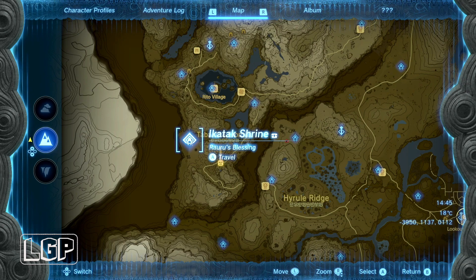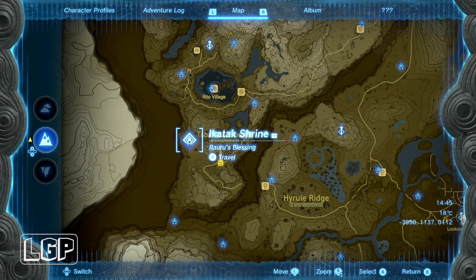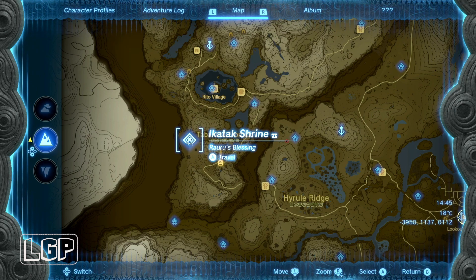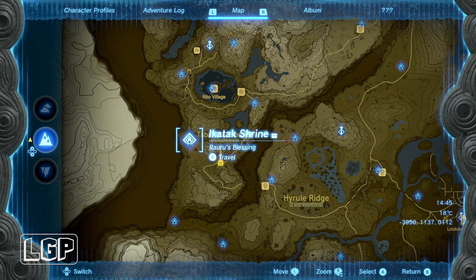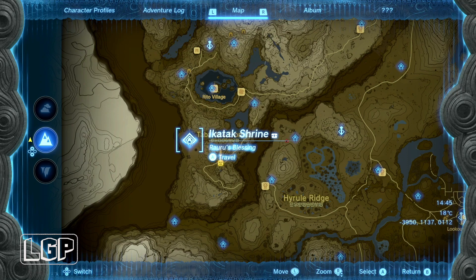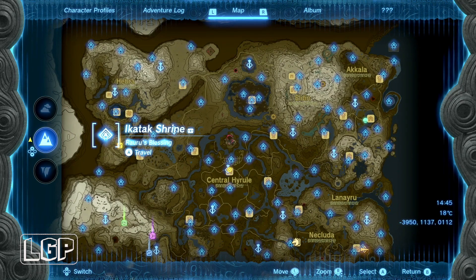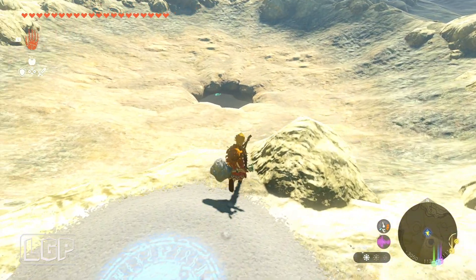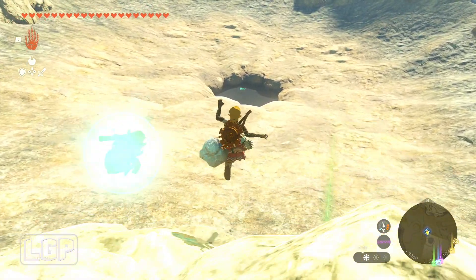You'll be able to spot it because of the hole in the ground. That's where the shrine frame is. Normally I show the map initially just before I get into the shrine, but in this one I didn't. I had to redo it a couple of times because I forgot a couple of things in another shrine, so that's why it was a bit more confusing. But that is the location of it.